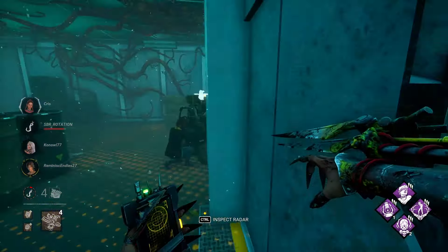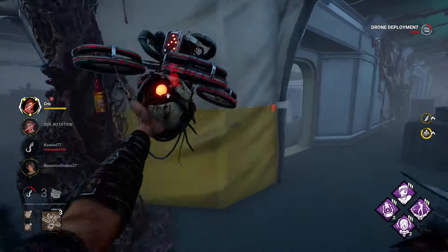There's usually a hook by the stairwell, looks like the other side. Should be able to get her on a hook still. Looks like the obsession got broken — she was already damaged and we didn't lose stacks. So it's good to know that she actually has to lose a health state to clear Save the Best for Last stacks, instead of just getting broken.